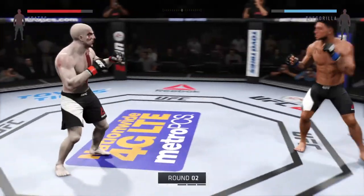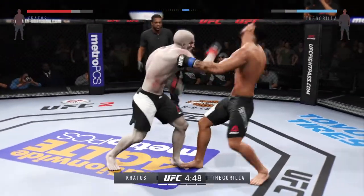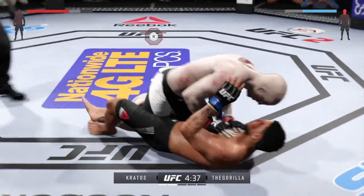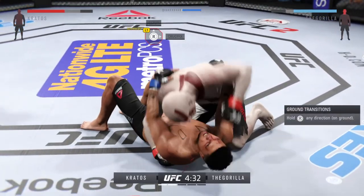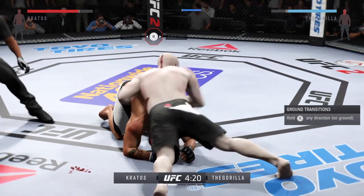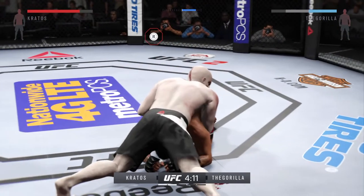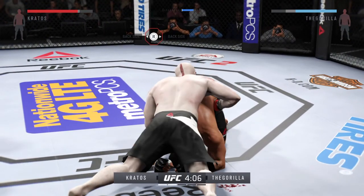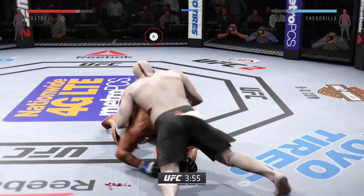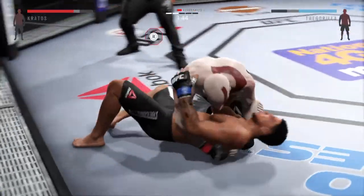Here we go, round two. Starting off this round, he might still be hurt — he's going to want to be defensive, move and avoid. That's a big left hand. Solid elbow from the top. Vicious shot to the body. Closing the distance, he's got the clinch. Big takedown. Beautiful.